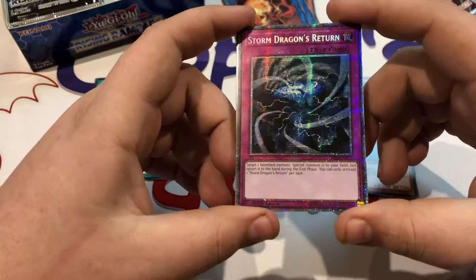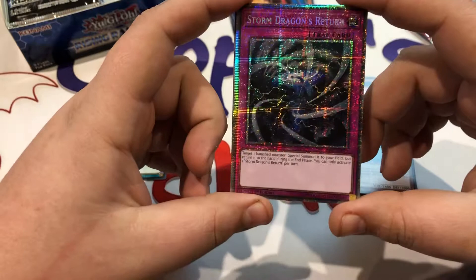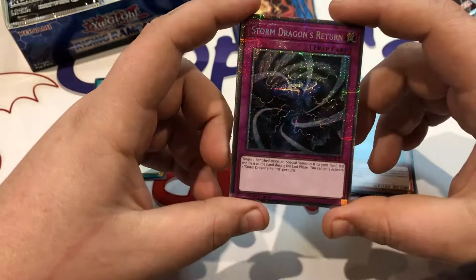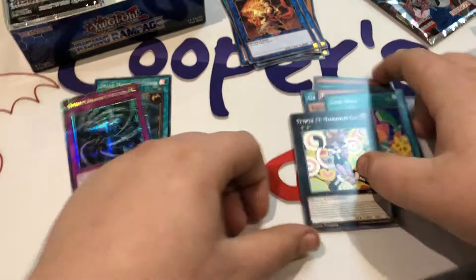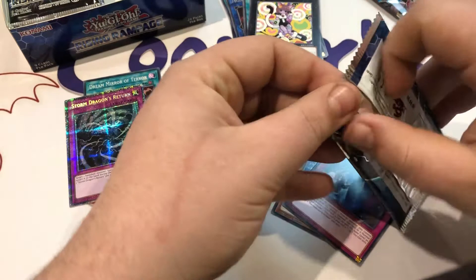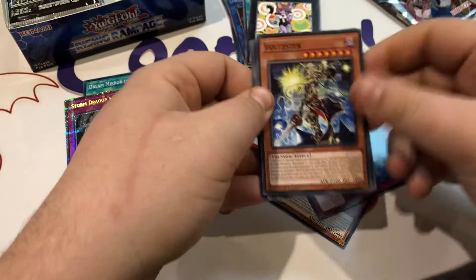Second pack in, Storm Dragon's Return — target one banished monster, special summon it to your field, but return to hand during the end phase. That looks absolutely fabulous, beautiful. Second pack in and we have a Cross Debug, Link Back, and Number 29 Mannequin Cat — another good card for the number collectors out there. Those rarities are like one in 25 boxes according to Konami, so second pack in, I'm happy with that.